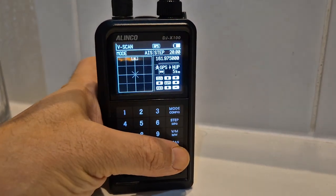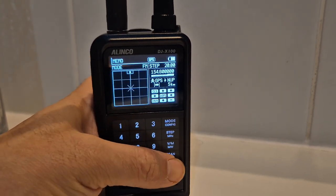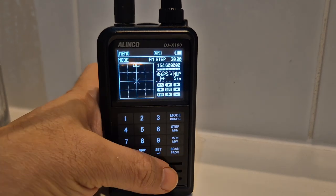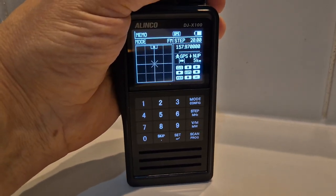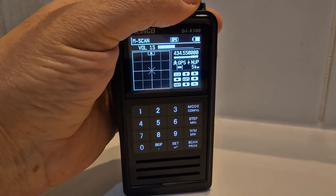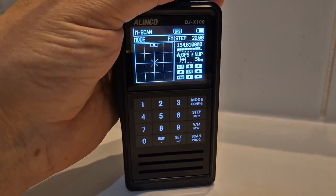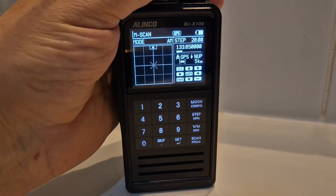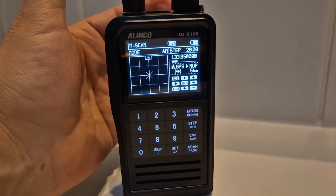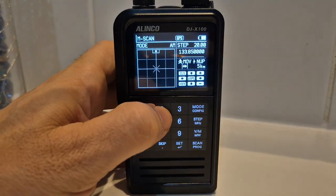You can still scan while in this mode — watch, we're still scanning. We can stop scanning and go into VFO mode, or we can scan on our memories in memory mode. We can also change the screen color — it doesn't have to be this color. Look at all of that, there's air band and we're inside the house here.